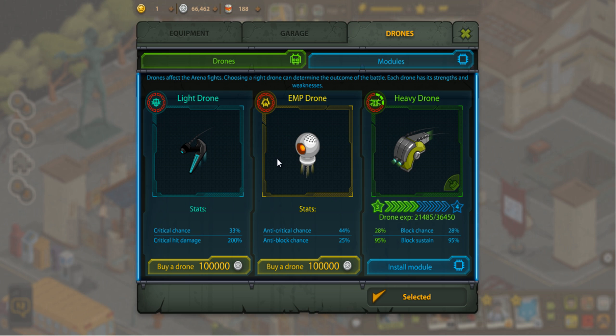I do recommend that you don't get the EMP drone. It's kind of good, kind of bad. What it does is it prevents criticals from happening to you, as well as preventing people who have blocking drones from working sometimes — though it does have a percentage, so it doesn't necessarily work all the time. The block drone will obviously block incoming attacks and you'll get hit for a much smaller amount, whereas the critical drone — the light drone — will cause you to do double damage once in a while.